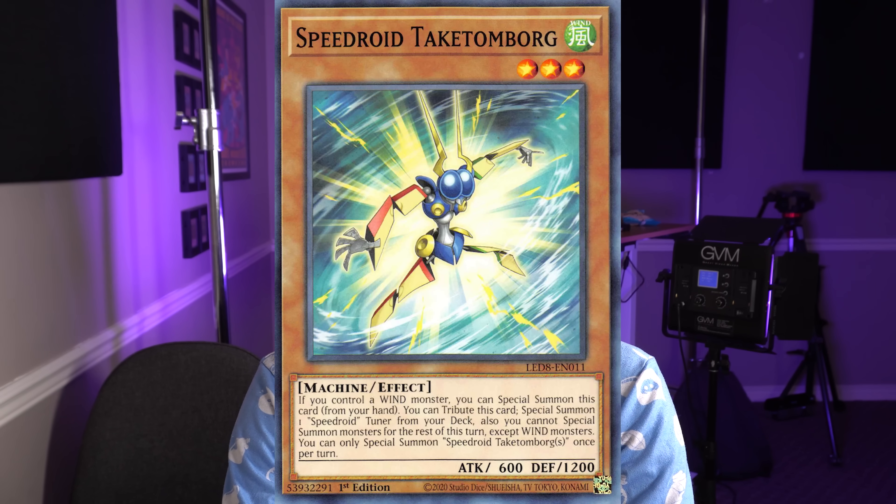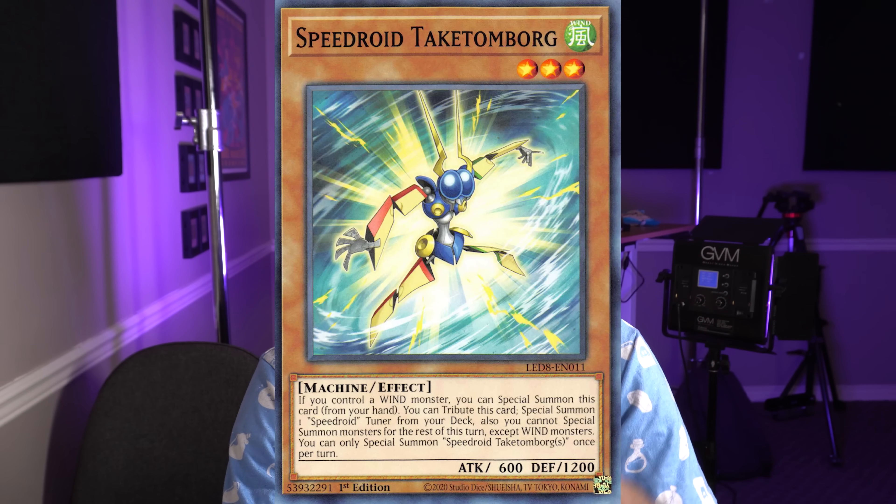The next one is type, attribute, and mechanic locking. We already see a good bit of this, but Yu-Gi-Oh could always use a little more. If there's ever a really powerful effect that summons a monster from your deck or gets you free advantage, let's type lock decks — you can only summon plant monsters this turn, dark monsters this turn, hero monsters this turn. I think those work pretty well to keep decks from getting completely out of hand.